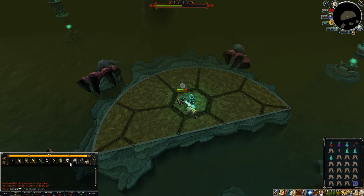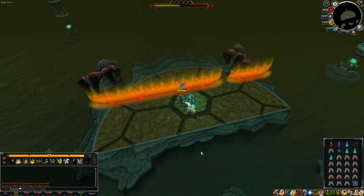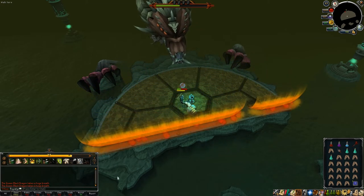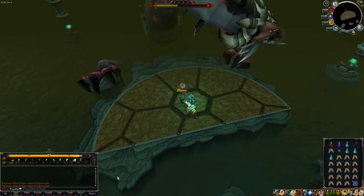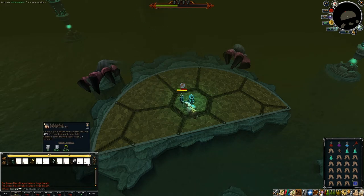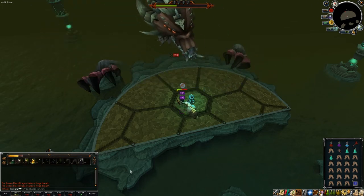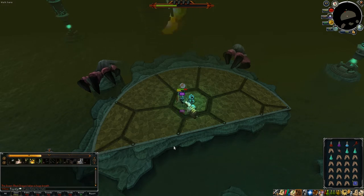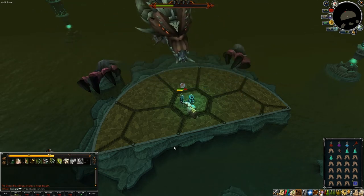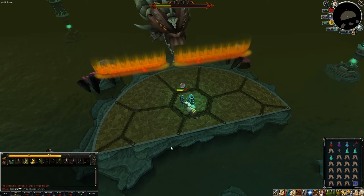Other things of note: a couple of the good defensive abilities. Debilitate reduces damage, but it does not reduce damage from Dragonfire. The Barricade Ultimate, however, does — you actually completely nullify the flame walls. That's especially helpful in Phase 3 and 4 when she starts breathing three waves of fire. You can avoid one by standing still, but the other two you'll get hit.